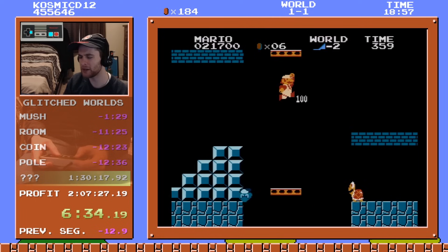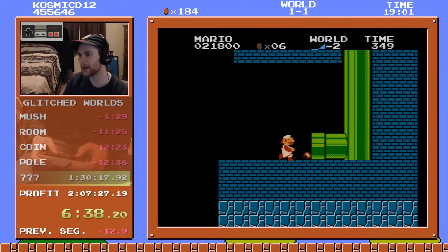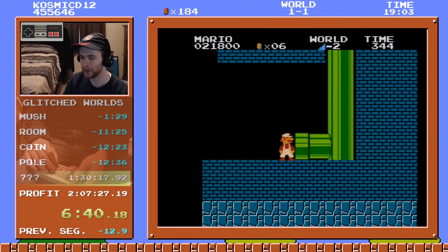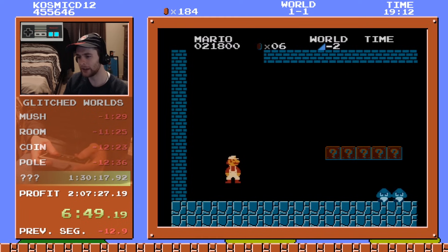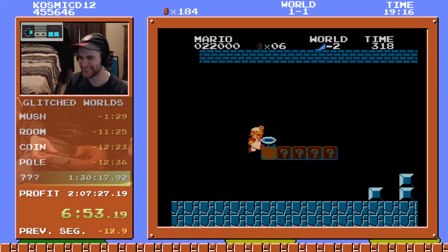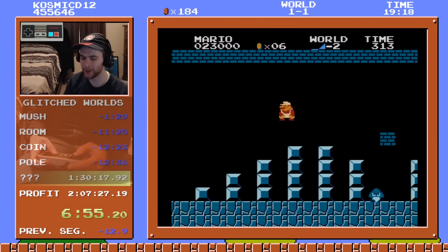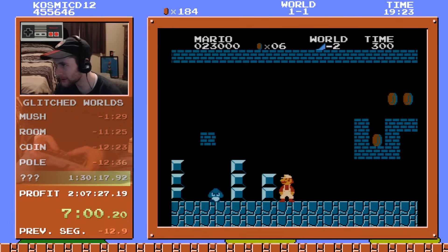Oh, and going in the pipe — that's not even what I was thinking of. I was thinking about going in the pipe in 1-1 in speedruns — with the plant there it would be weird. Maybe we could have a despawn strat. But speaking of, if we go in the pipe, this is the end of the line guys. Wow, that was pretty sick. But yeah, we can't progress past here. So that's that for Hill dash-two.